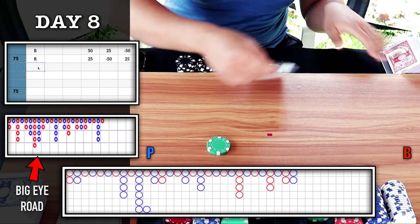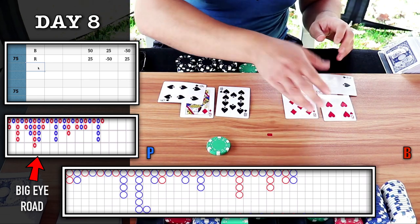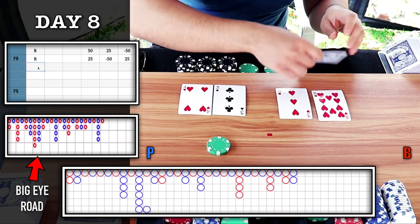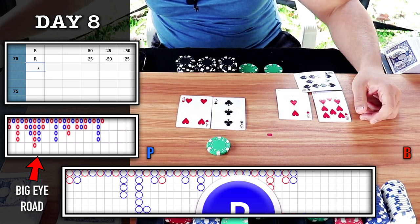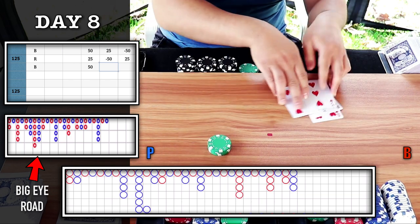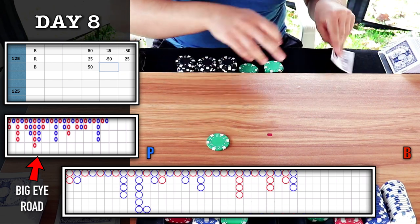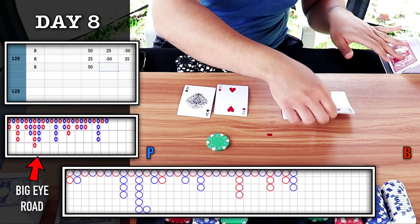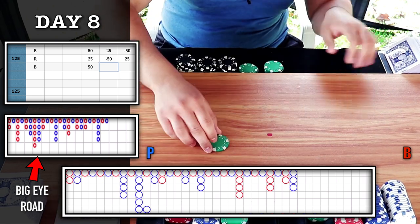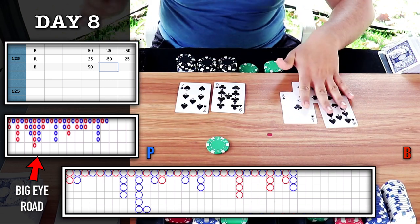I'm going to play the blue circle — I'll keep it on player. 6-6 tie. Player wins — we win the parlay. No trigger on majority six, I'll continue playing the chop on the big eye road. Looking for red here, going back to $25, let's keep it on player. 2-2 tie. A lot of ties lately. 7-6, banker wins.